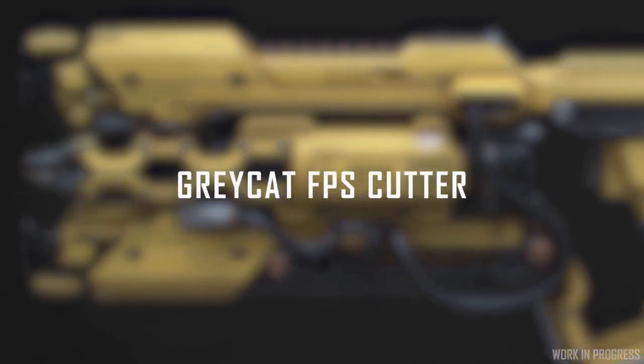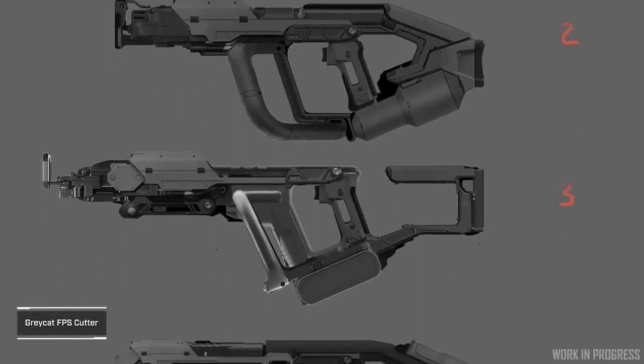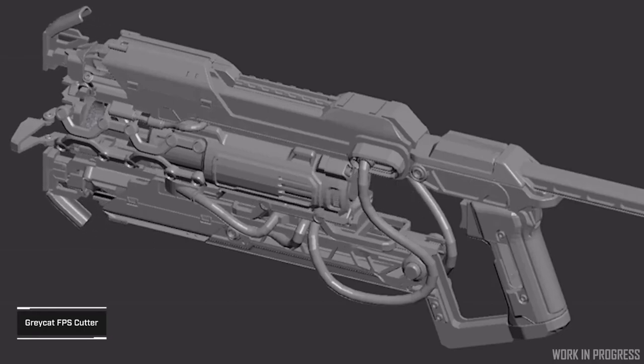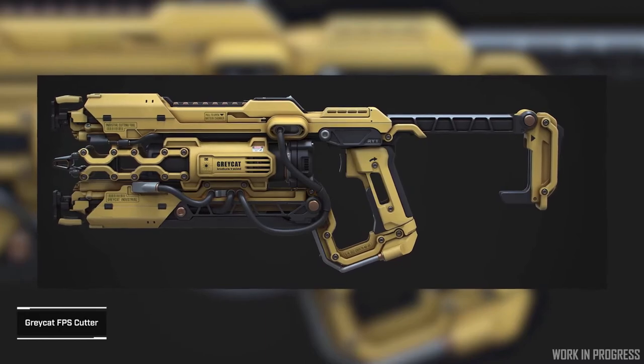Up next is the Gray Cat cutting tool. This will be a more powerful version of the multi-tool cutting attachment. It will be able to cut through materials quicker and is capable of cutting through denser materials with a much bigger battery capacity.